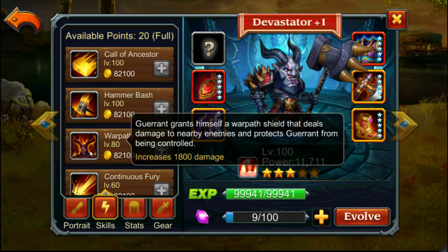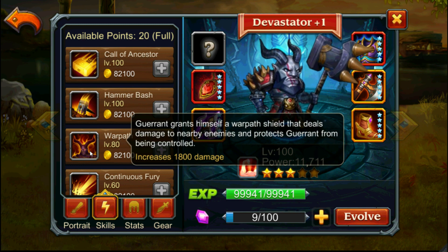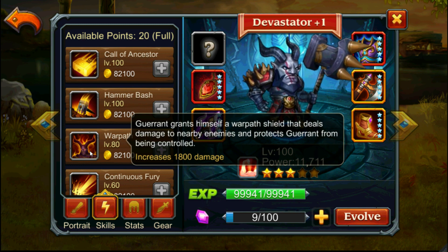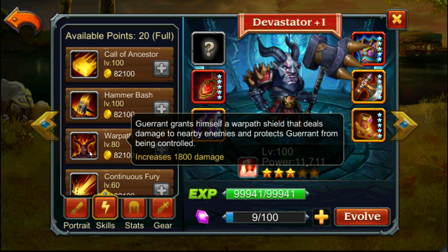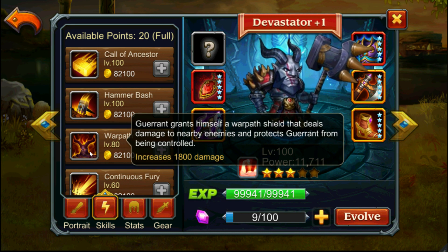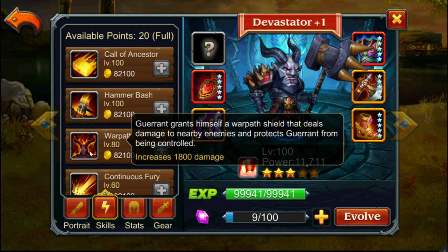Warpath gives him a shield that deals damage. He will not be protected from damage but he will be protected from all crowd control in the game. This is interesting because against heroes like Imperial Executioner, Vengeance Spirit, and every hero with a control skill, all control effects on him will be disabled and he can continue hitting without interruption.